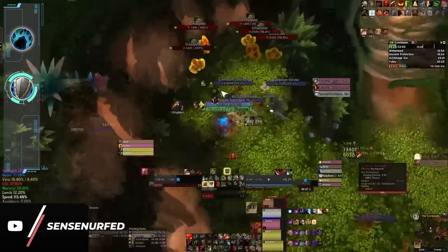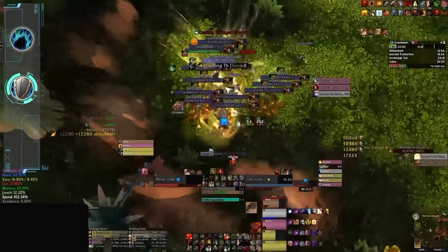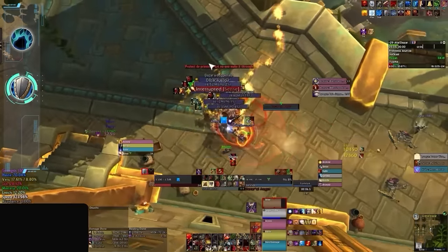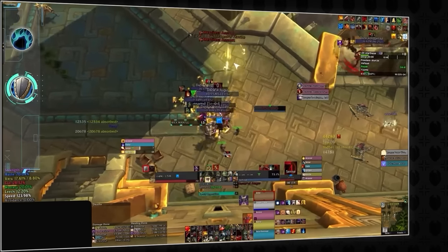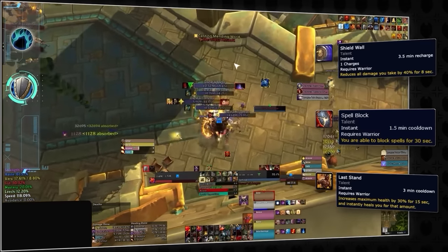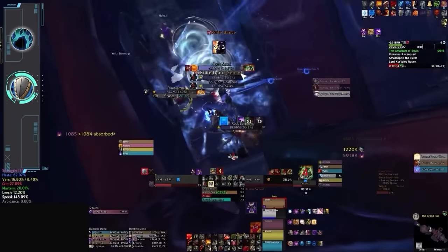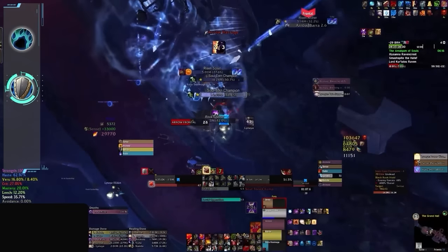Another tank we might recommend for beginners is Protection Warrior. Warriors are one of the premier tanks when it comes to threat generation and encounter less aggro issues compared to other tanks, while also being durable all the time. Prot Warriors have very efficient forms of physical damage mitigation — Ignore Pain and Shield Block combined with Demoralizing Shout make it easy to survive during pulls. And when more mitigation is needed or in cases of emergency, prot warriors have multiple higher impact cooldowns to fall back on. You might point out that warriors have limited utility, but ironically this makes them easier to play since you can focus on actually tanking. With less responsibilities, a simple rotation, and great physical durability, prot warriors are a fantastic option for any beginner tank.